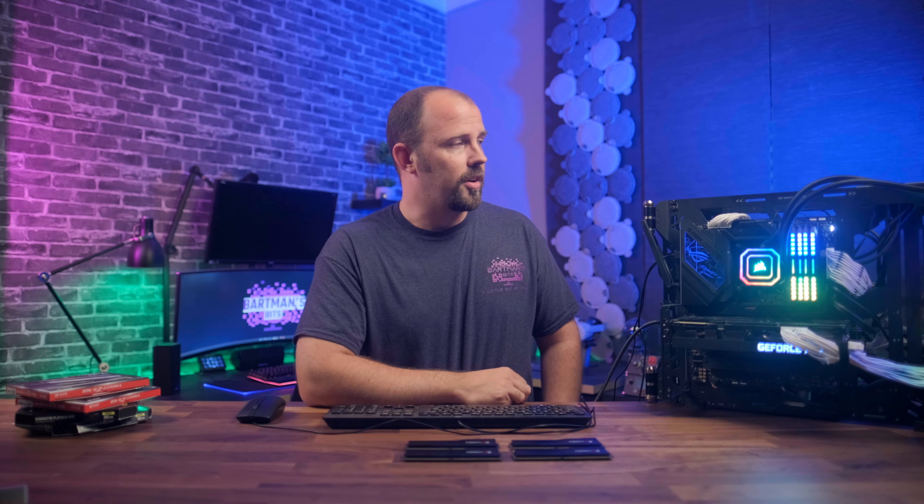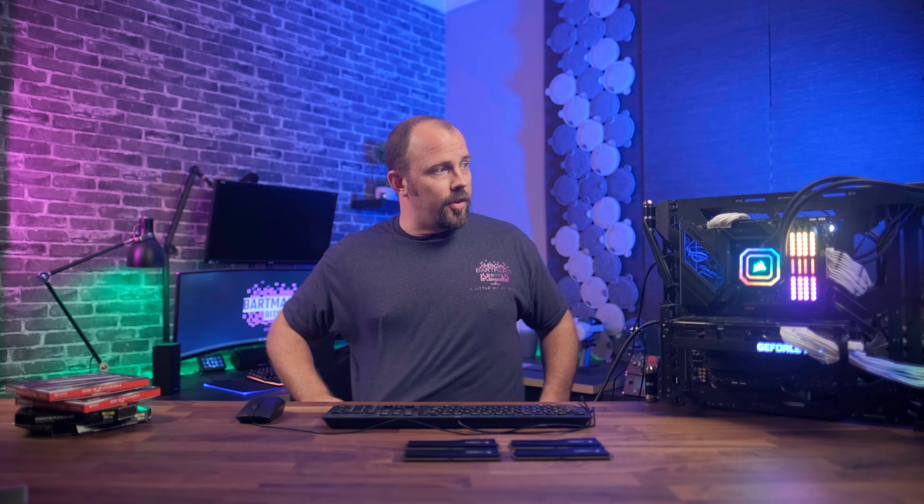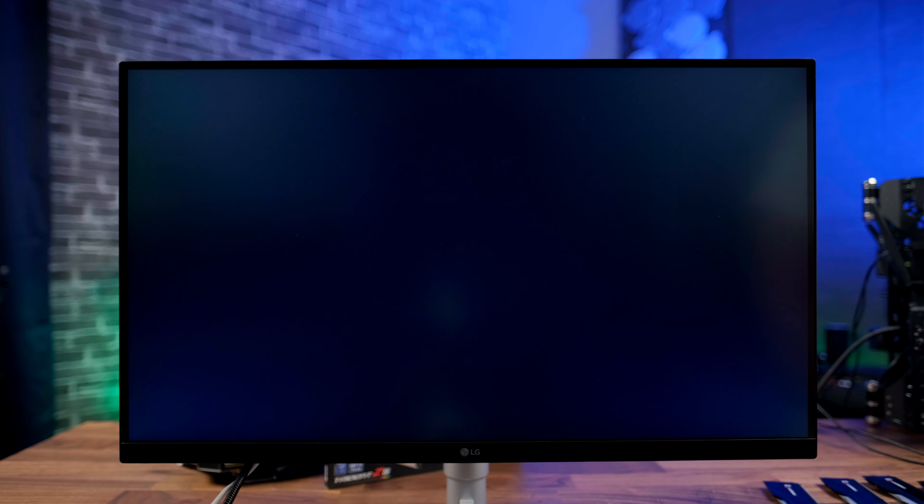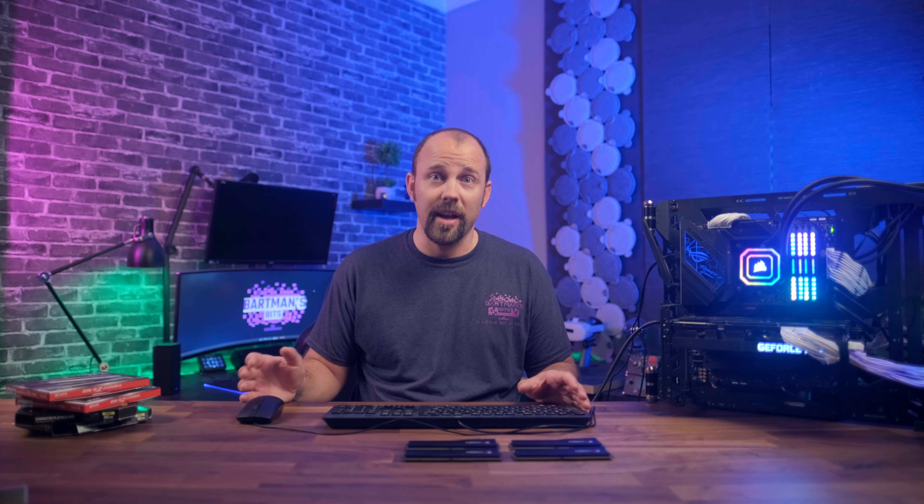Okay, there it goes, video's up. Now we get the error here that says we have a different memory configuration — go ahead and head into the BIOS and set it up. So let's do that. You can see here that it's running at 3600 megahertz — well that's garbage, so let's apply XMP and get what we paid for, right?